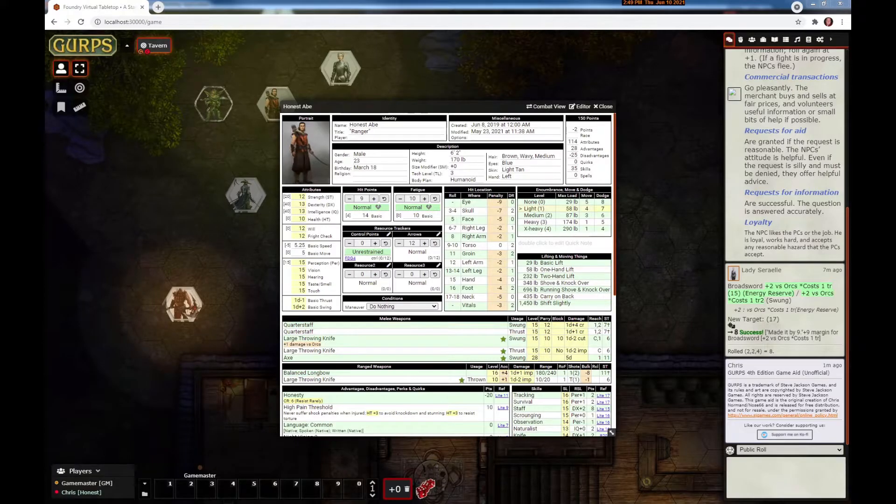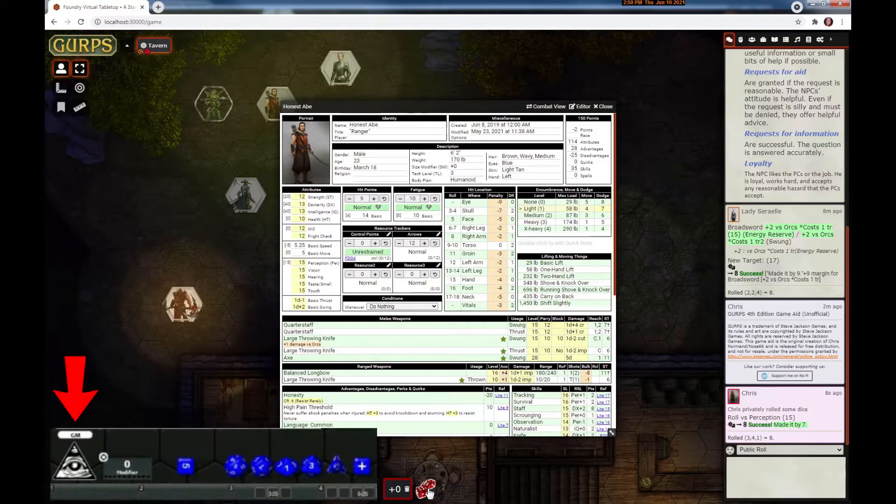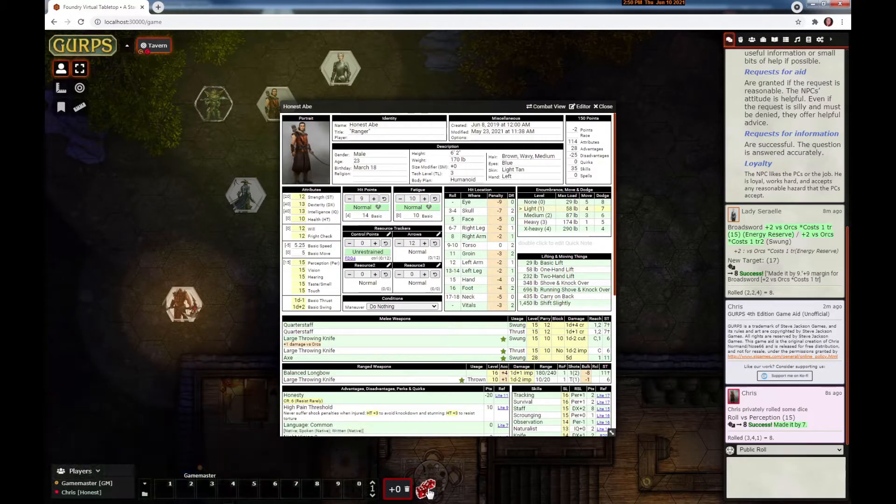The next feature I shamelessly stole from Fantasy Grounds — for any Fantasy Grounds converts playing in Foundry. You can drag any rollable item to the modifier bucket or the 3d6 down here, and if you let go it's a blind roll. This works the same way as the all-seeing eye pyramid in the GURPS rule set in Fantasy Grounds. Note however that in Foundry 0.8.6 blind rolls are broken — they know this and should have a bug fix in 0.8.7.